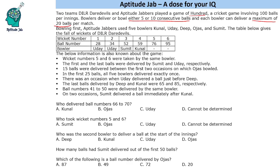Bowling first, Aptitude Jabbers used 5 bowlers: Kunal, Uday, Deep, Ojas, and Sumit. You can remember this as KUDOS — kudos to this channel for helping thousands of CAT aspirants.